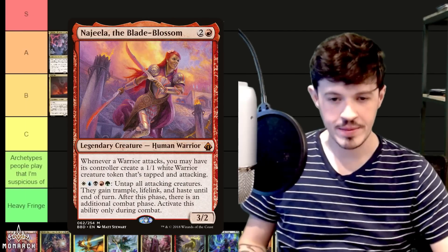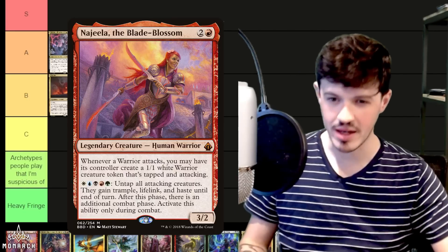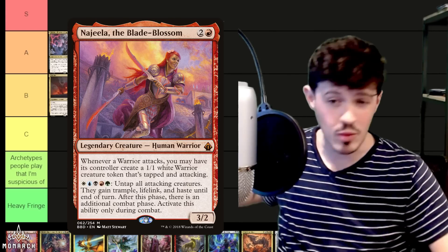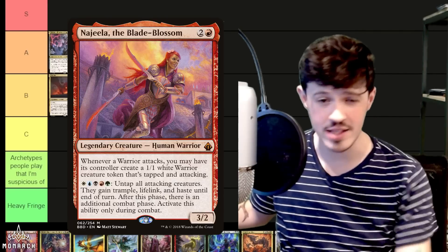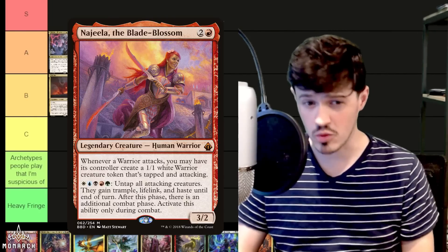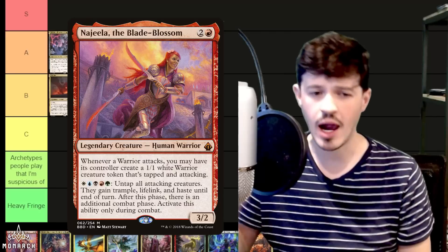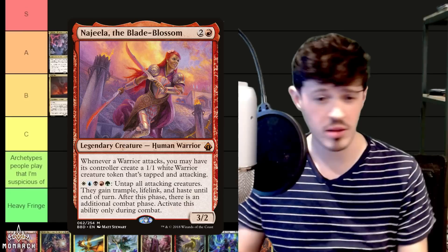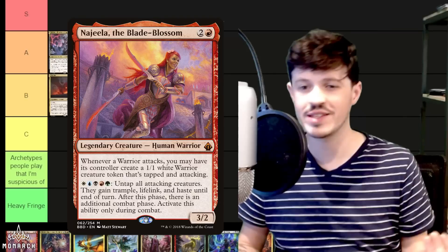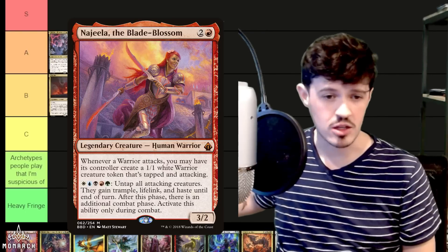Najeela, the Blade-Blossom — it constantly fluctuates between the metagame hating it out because of how much it warps things, and then dominating completely. It's either in complete control of the metagame or being aggressively hated out because everyone remembers how badly it warped things before. It's really hard to give Najeela anything that isn't S tier. It has multiple one-card win conditions, it can come down as early as turn one — jeweled lotus, Najeela on the battlefield. You get five colors, full turbo Naus suite, full Underworld Breach suite, and one-card creature combo wins with your commander. Najeela is a definitive S tier commander.